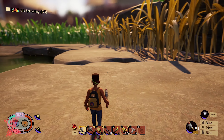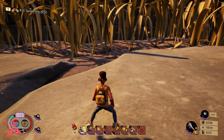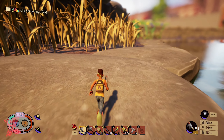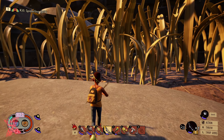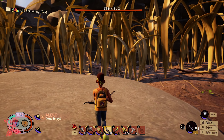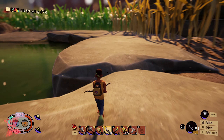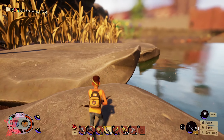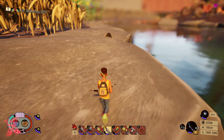The stink bugs can't get over these rocks very well, so we're going to be very strategic. We're going to find one — there's one just there — and we're going to annoy him so he comes and chases us. I'm going to get him onto the rock and then run over it like so.